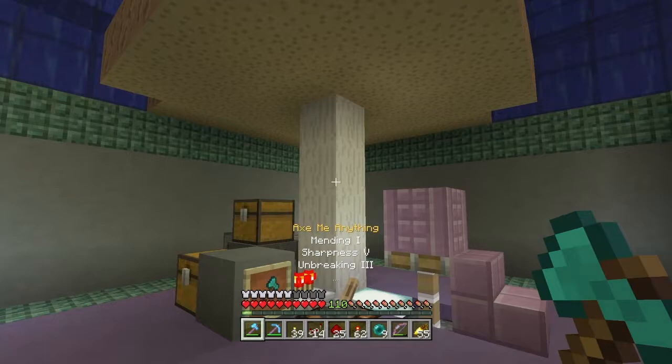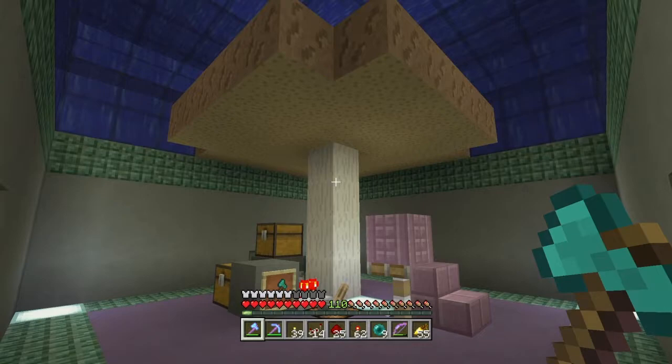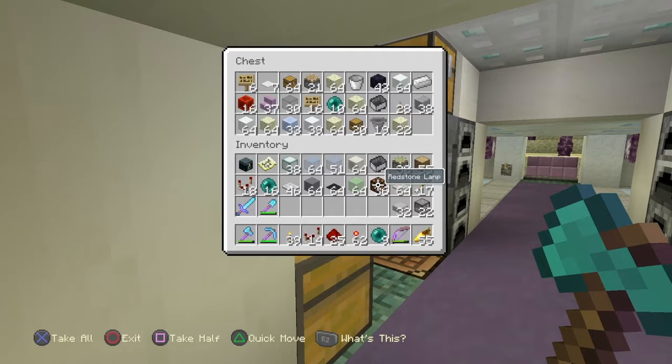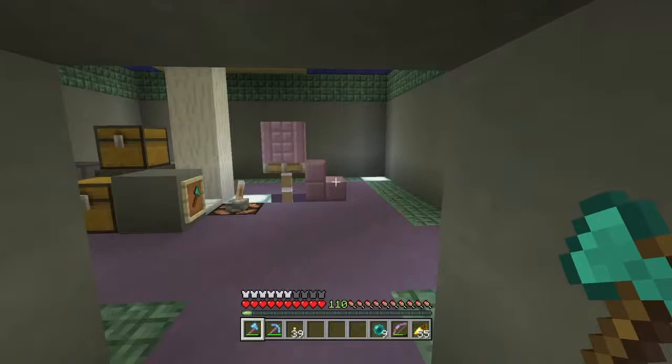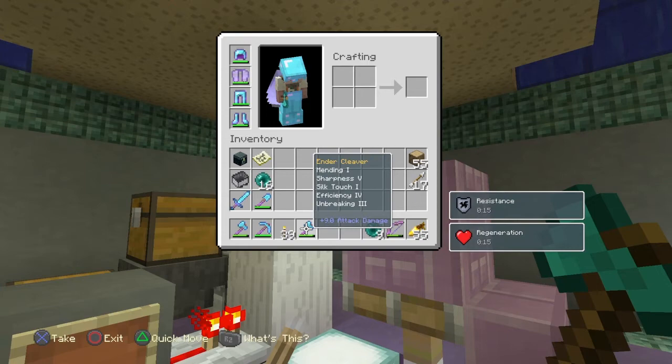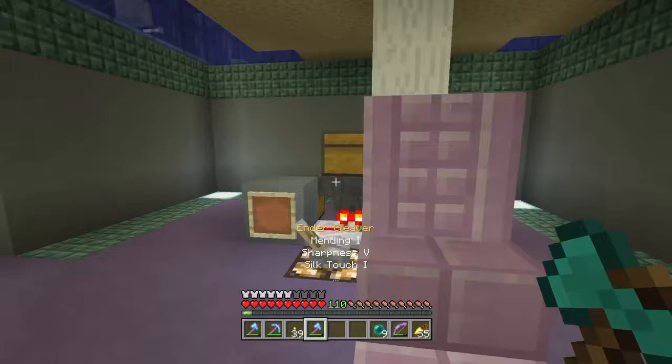We need fuel to smelt stuff, and the best renewable fuel source in the game is probably these mushroom blocks because you can instant-mine them. Pretty much no other fuel source can you get through instant mining this quickly. I threw one of these in here. Let's clear the inventory and give this a whirl. Let's get this axe — this is our Ender Cleaver which has Silk Touch and all the other stuff. It's amazing because I've got a lot of enchantment books.